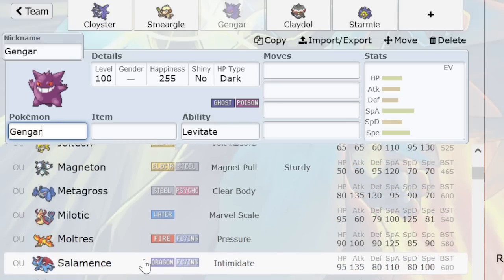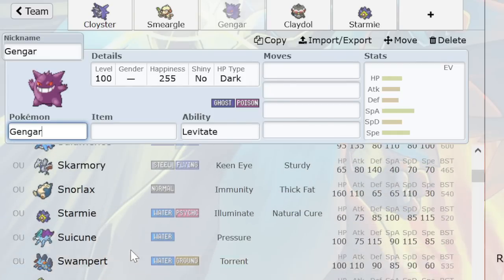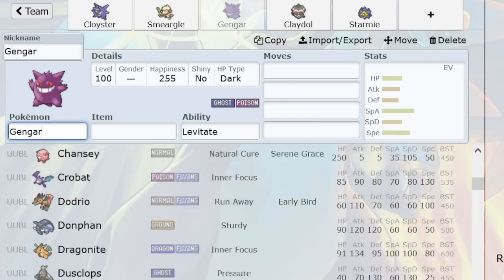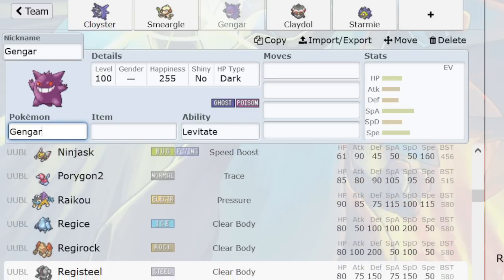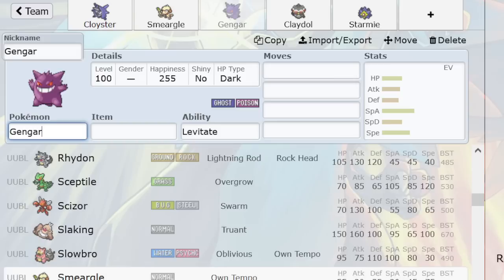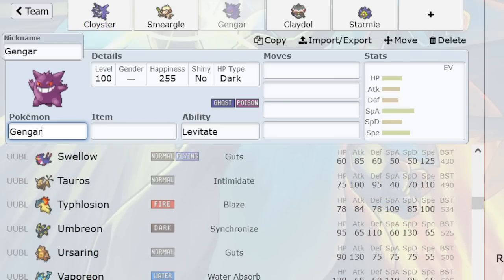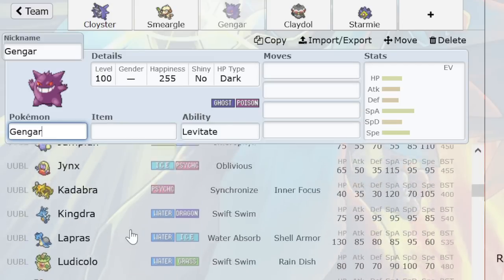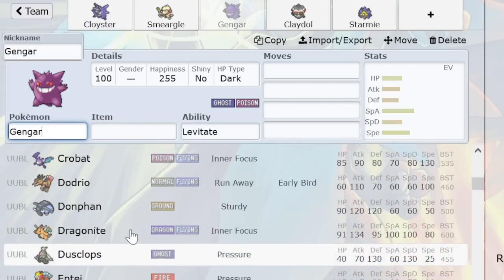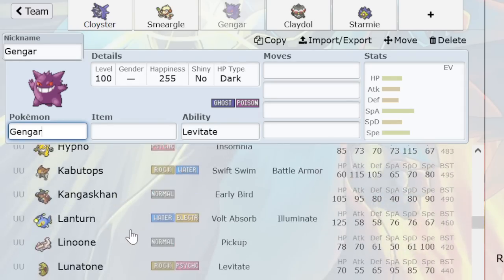Mixed Salamence is another lovely example. Then Starmie and T-Tar, of course — T-Tar can do it all. And Zapdos. Then there are some lower-tier Pokémon, but lower-tier Pokémon generally are not as Spikes-reliant. Venusaur is a notable exception. You notice other things like Weezing — they're a lot more independent in their offense. Of course, there are plenty of good ones.